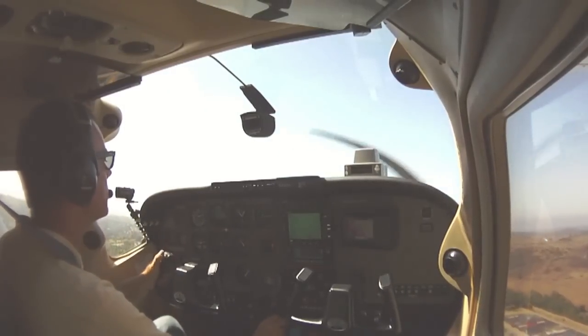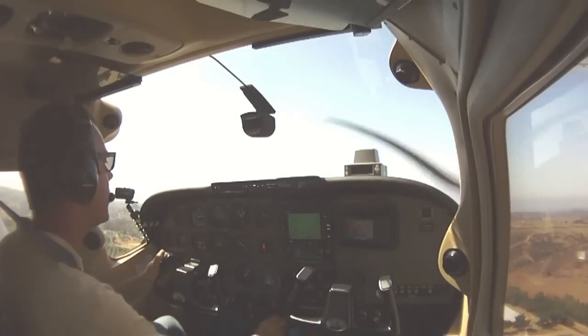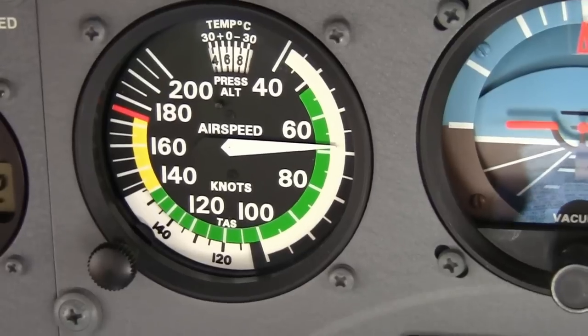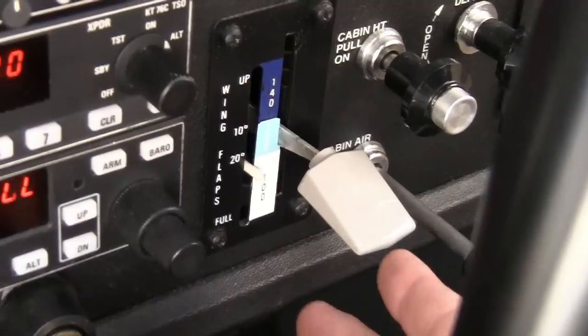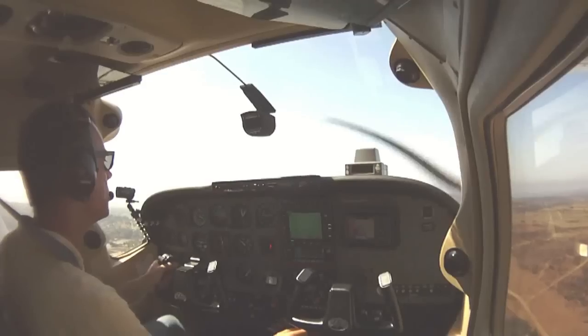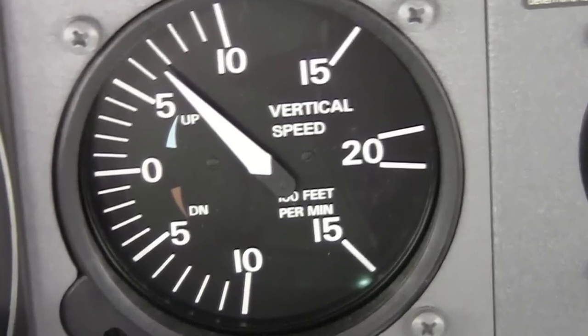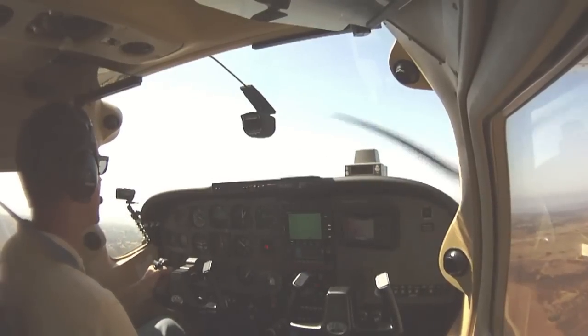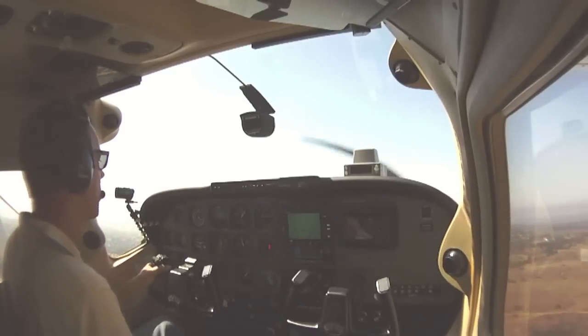We can lower the nose and let the plane begin to accelerate. Passed VX, approaching VY. We have a positive rate of climb, so we can milk the flaps out one notch. Positive rate of climb continues, engine instruments still look good. Retract the flaps and climb out at 84, which is VY — and that's your short field takeoff.